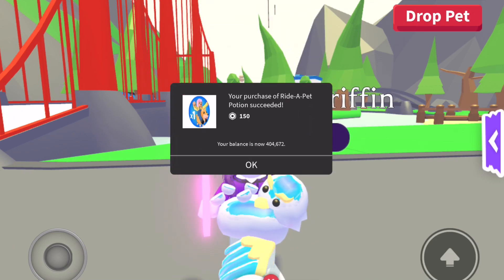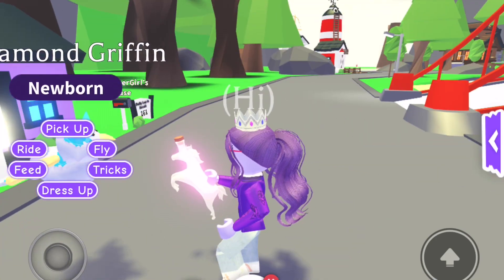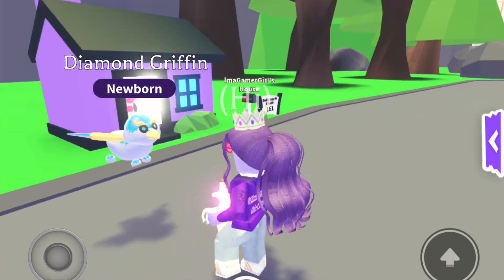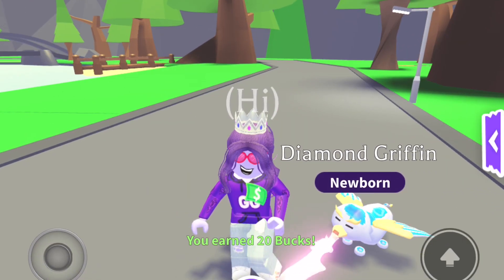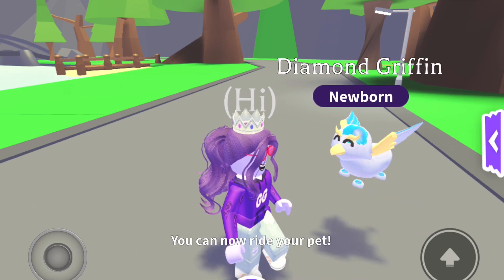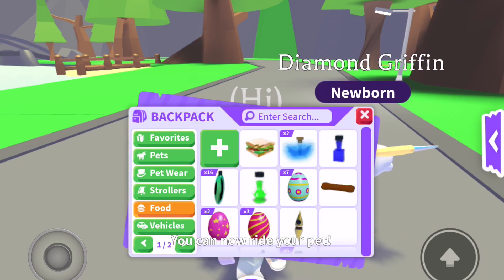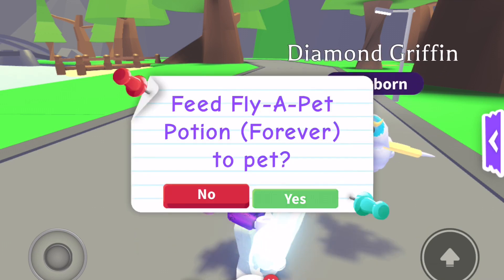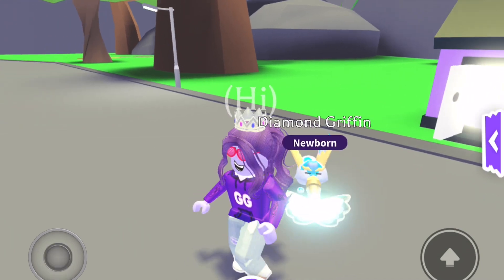I need to go and give it a ride potion and a fly potion. Let's go over here and feed it. It seems like other players are running away from it! Okay, here we go, let's feed it — there you go. Now you can ride pets, and then I have a fly potion already so I just need to give it to the griffin.